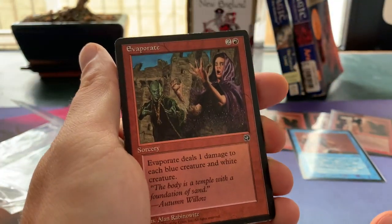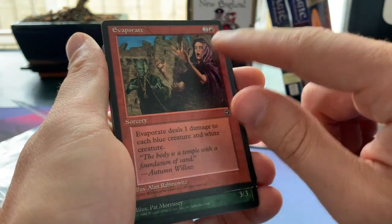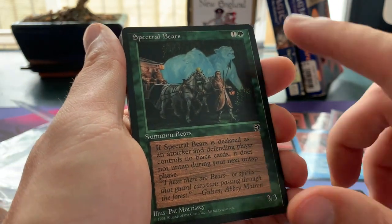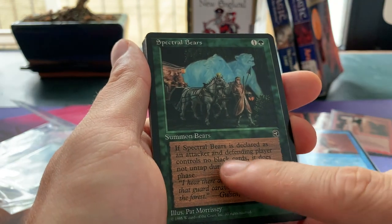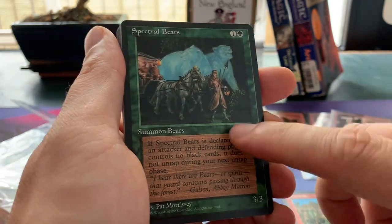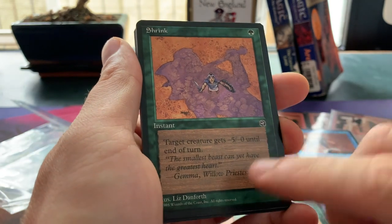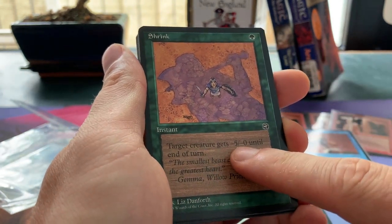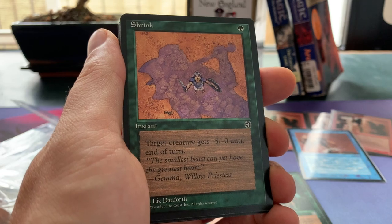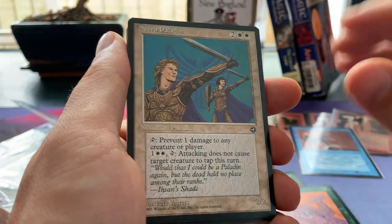Here we have an Evaporate — it deals one damage to each blue and white creature, sorcery speed, three mana, pretty steep. We've got Spectral Bears, which actually used to see some sideboard play — it's a 3/3 for one green and one, and if Spectral Bears is declared as an attacker and the defending player controls no black creatures, it does not untap during your next untap phase. So Spectral Bears is great against opponents who play black. Then we've got Shrink — one green instant, a creature gets minus five until end of turn. I wish it said minus five minus five, or at least minus three minus three — the opposite of Giant Growth.